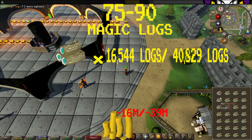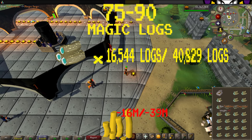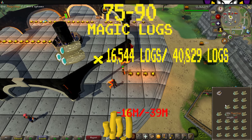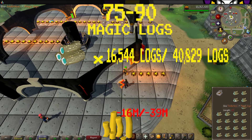From levels 75 to 90, you can burn magic logs. It will take 16,544 logs using the regular method and 40,829 logs using the AFK method, costing you a total of 16 mil using the normal method and 39 mil using the AFK method.